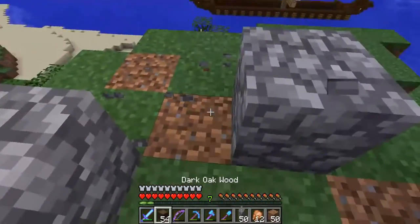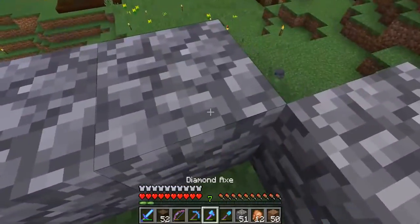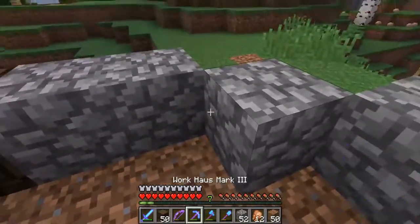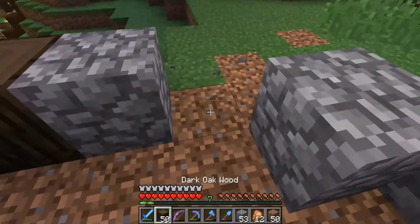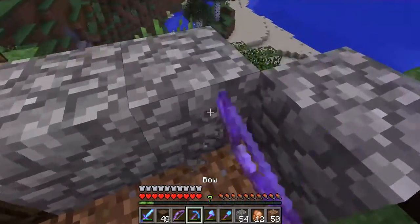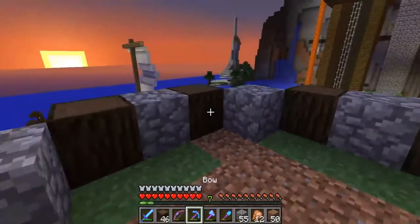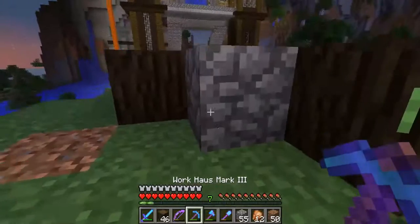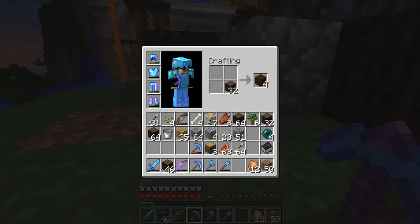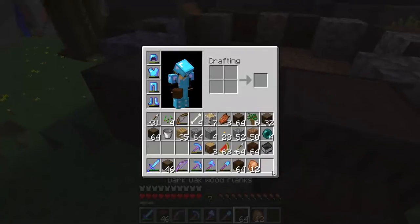I want this to be mostly made out of wood near the bottom and then built out of stone near the top. The reason being is because it's going to be holding a big fire at the top, and it needs to be able to sustain a fire. Let's turn half a stack of this into planks.